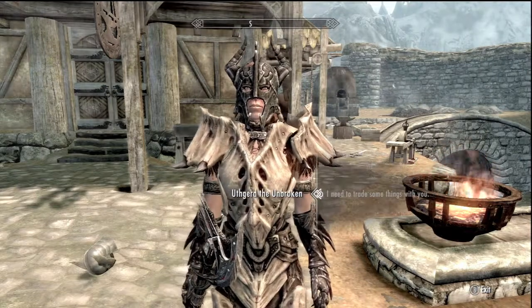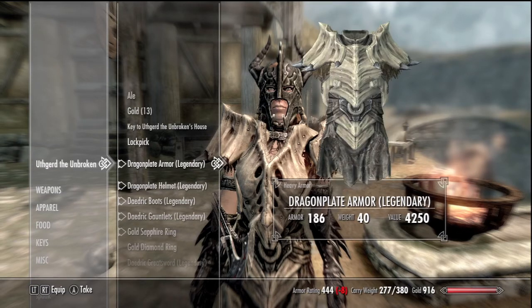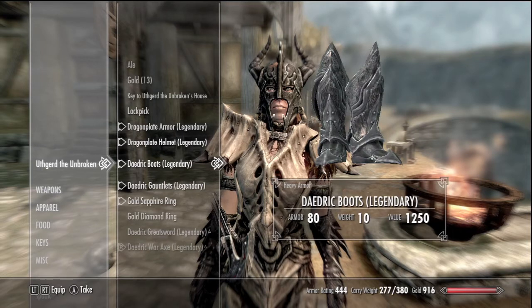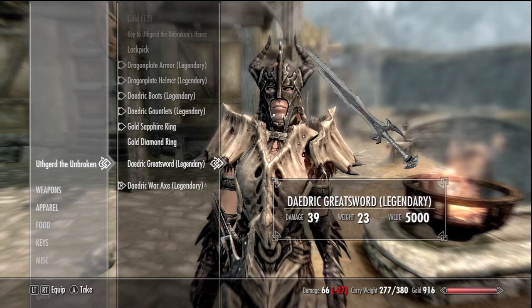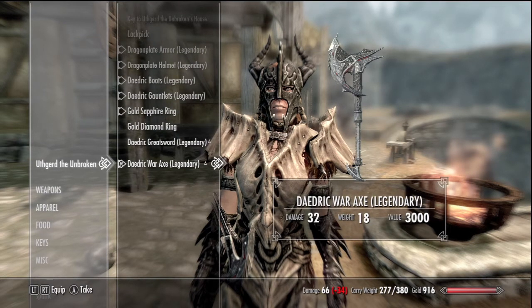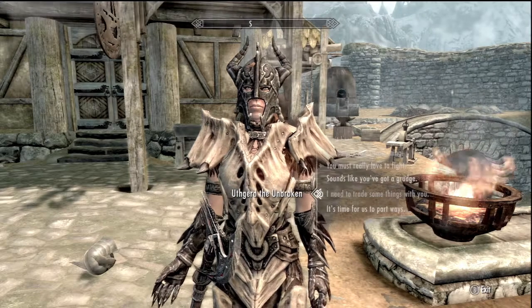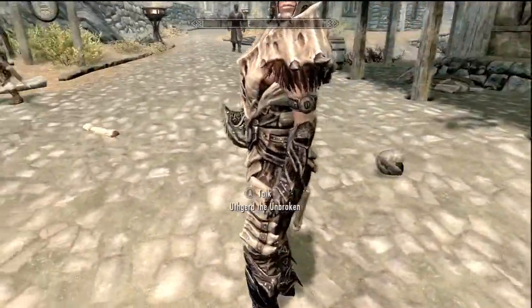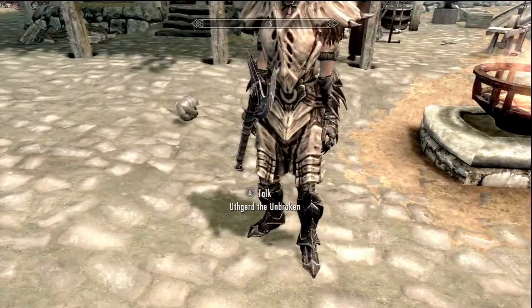Let me show you what she's got — her dragonplate armor is level 186, the dragonplate helmet is level 80, the boots are 80, gauntlets are 80, the daedric greatsword is level 39, and the daedric war axe is level 32, both of which are legendary. That's a good look at her — she looks pretty cool. I got her some good armor and got her all pimped out because if I'm gonna have someone go into battle with me I don't want them to be the weakest link.